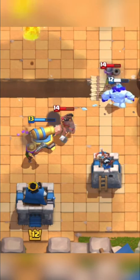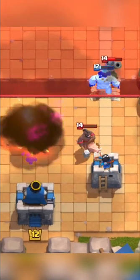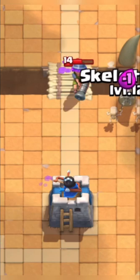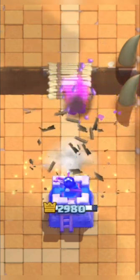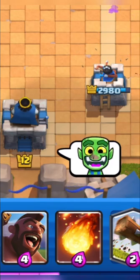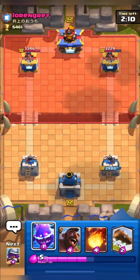Here, another mistake he did was he fireballed the musketeer and cannon, but it was a late fireball. It was a good play, but he was late with the fireball, so he just wasted his four elixir.